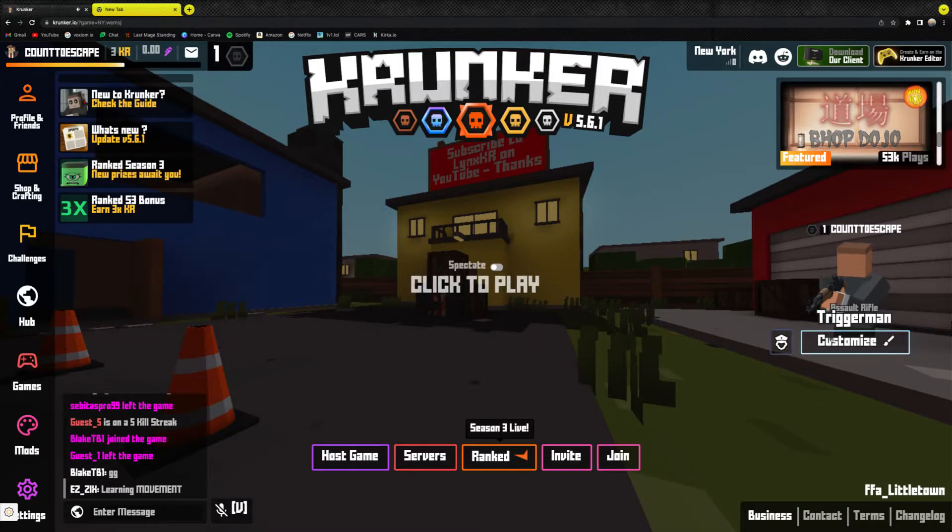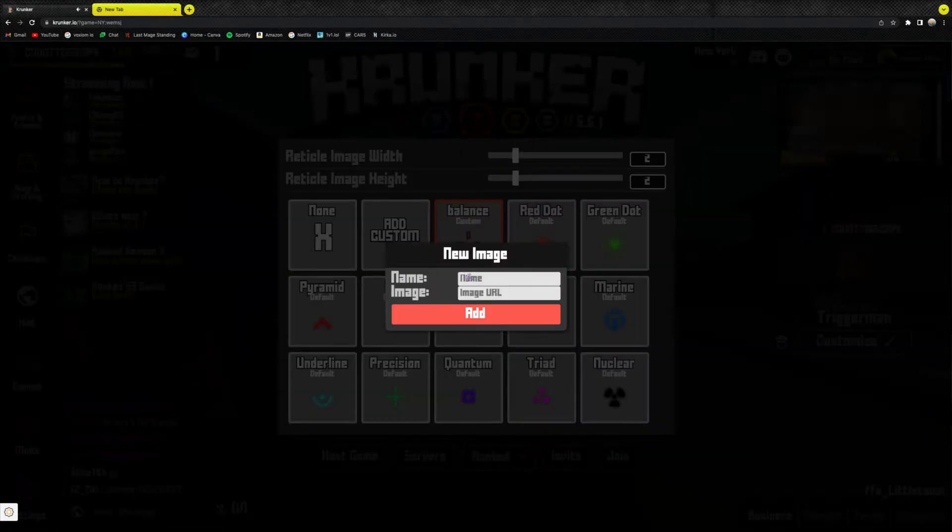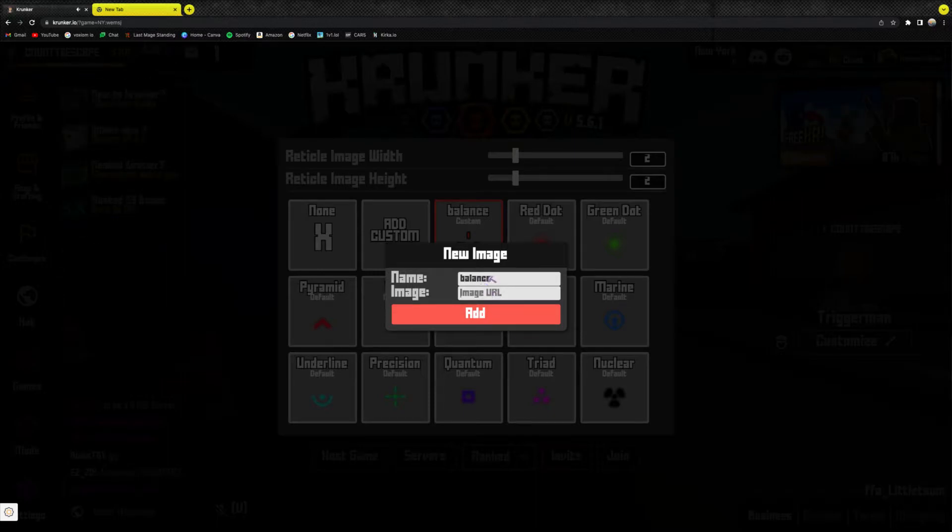How to do that — you're going to want to click Custom, right here, then Add Custom, and you're going to want to type the name in. For example, if you go on the internet and search up names of reticles for Crunker.io.